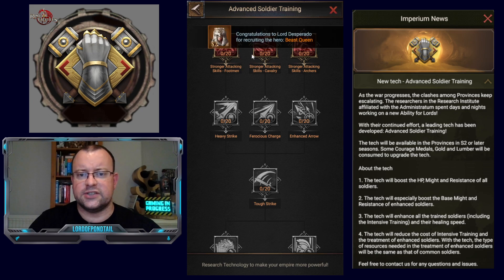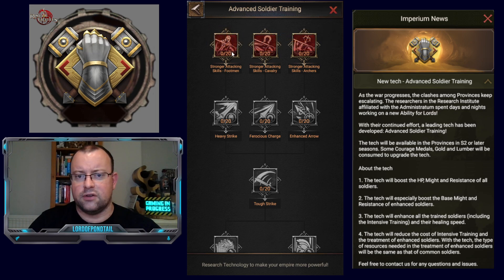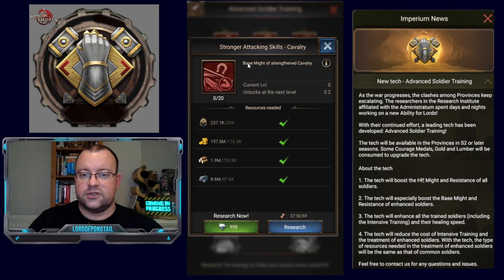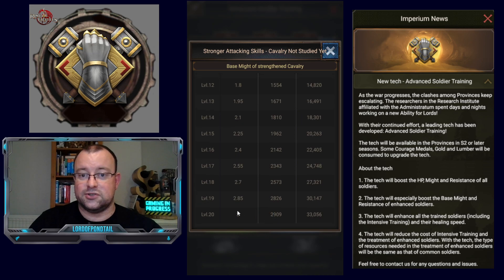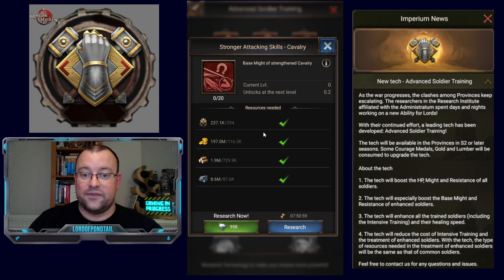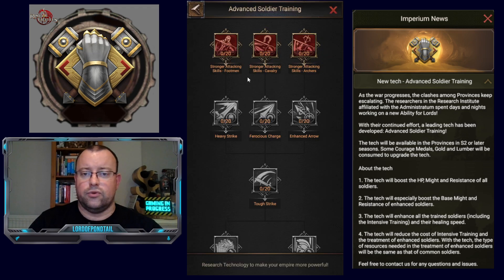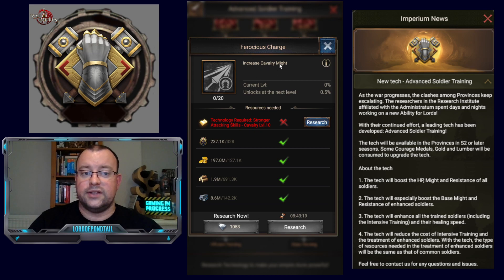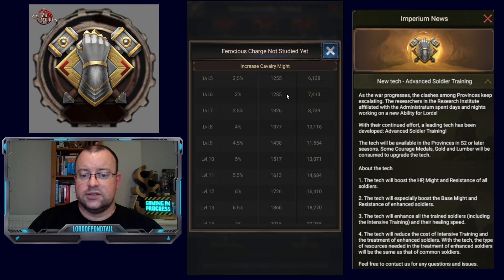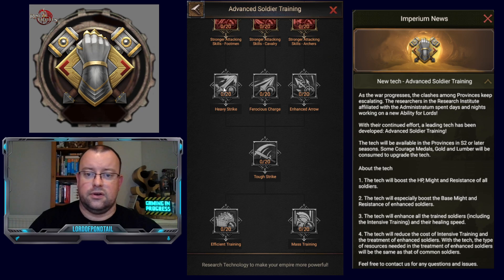The first section is stronger attacking skills for footmen, and a lot of these researchers have the enhanced icon included in the imagery. These first nodes are increasing the base might of strengthened enhanced cavalry, footmen, and archers. Over 20 levels it only increases might by 3% — hardly seems worth it. These first levels require 294 courage medals, and of course that increases further down the tree. Next up are heavy strike, fresh discharge, and enhanced arrow, giving 10% extra might on cavalry, footmen, and archers. At this stage in the game, 10% extra might is not huge for later-stage players, though it will be more significant for players in S2 or S3.